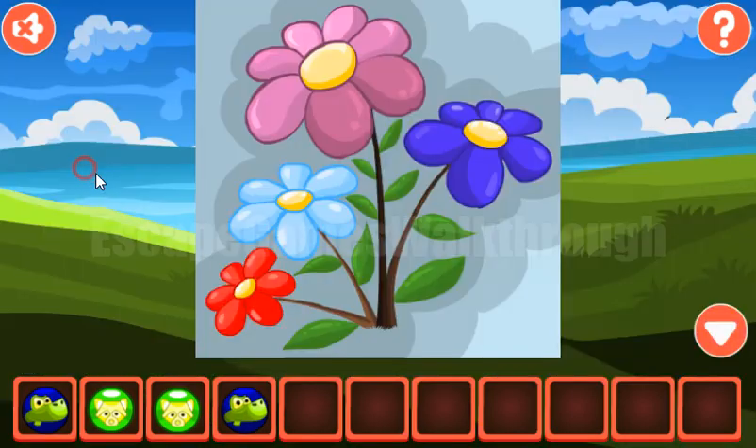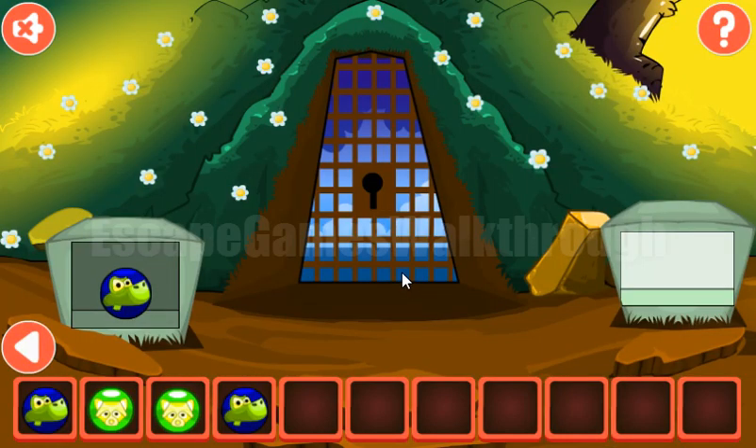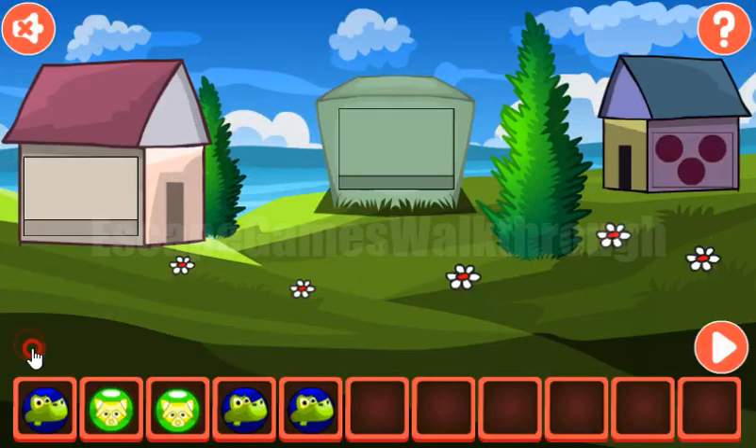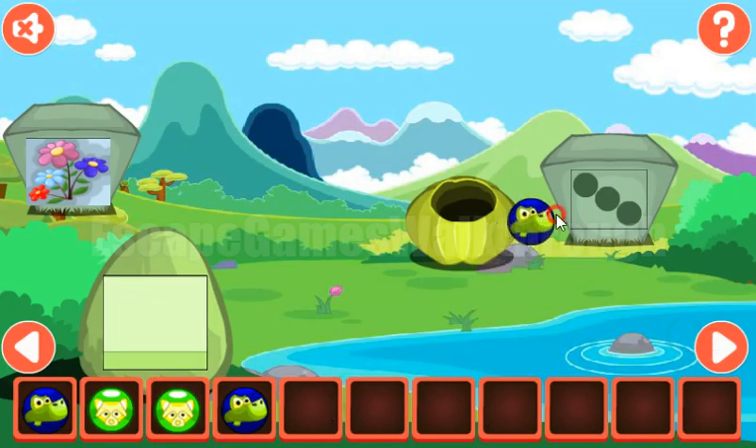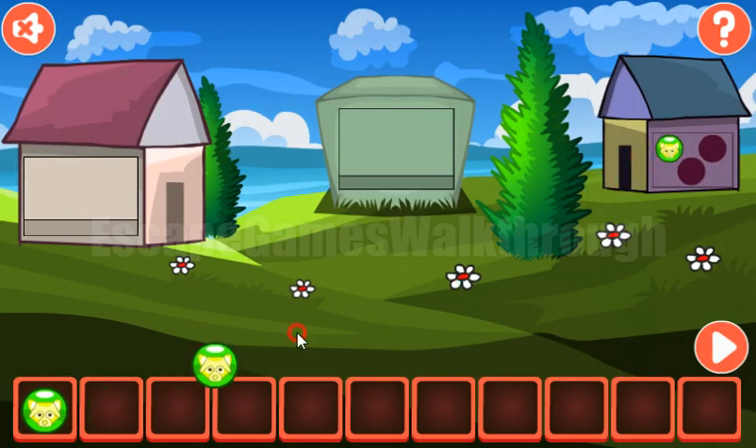Next, one more hint from the flowers — the sizes: one, two, four, three. We enter the same here: one, two, four, and three. We've got the crocodile — three crocodiles total. We put them here and get one more raccoon. Three raccoons are exchanged for the key to escape.